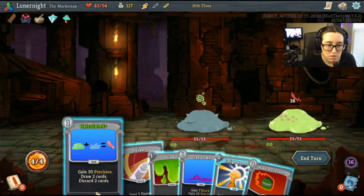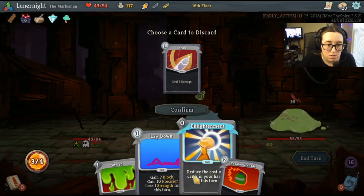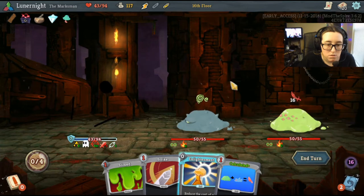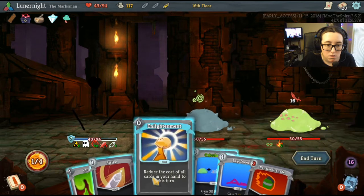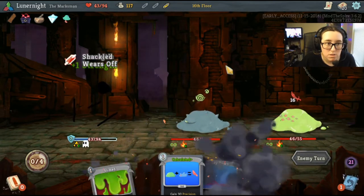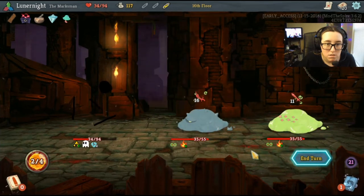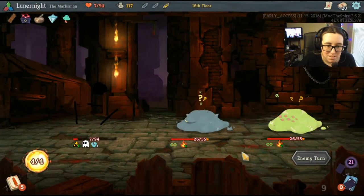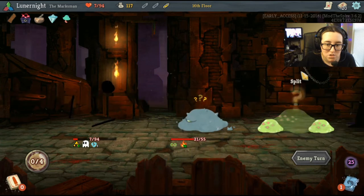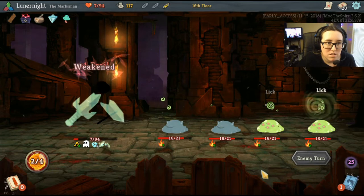This is gonna be interesting. Precision, discard, strike, alignment — let's do that, that, that. Back and back. Well, now I have no cards. Napalm grenade, napalm, napalm grenade, napalm — get some slimes, Jesus Christ. Napalm grenade. This is a terrible idea, I'm just super frail.